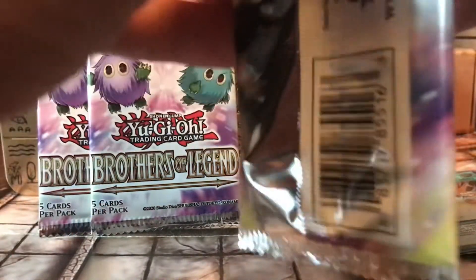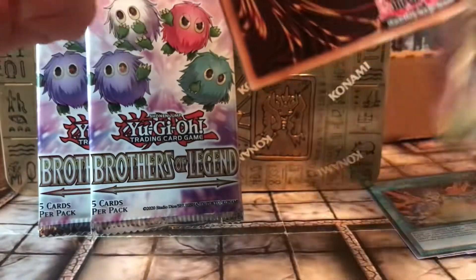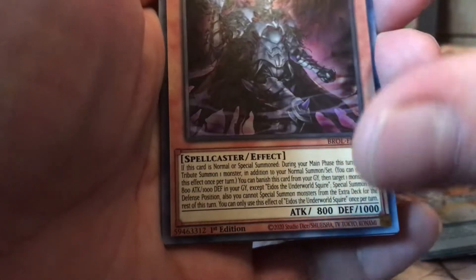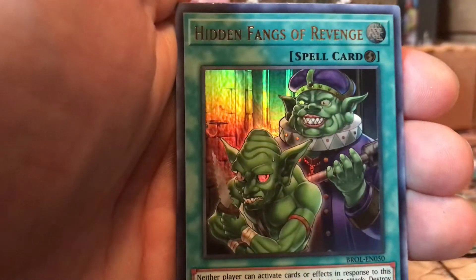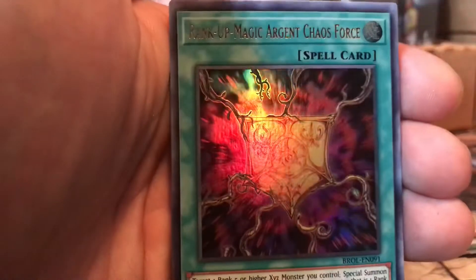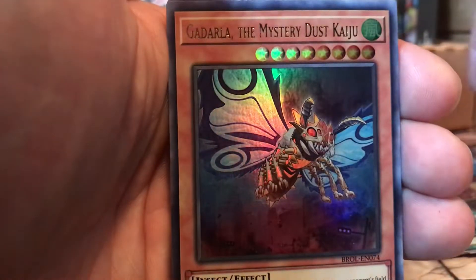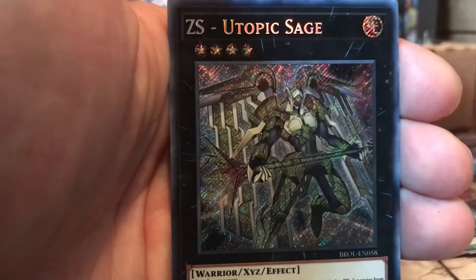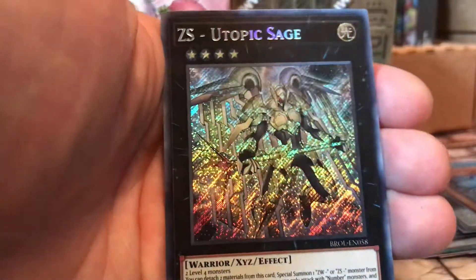Let's see what we can get here. The Underworld Squire. Hidden Fangs of Revenge. Rank Up Magic Aging of Chaos. Dusk Cajun. And ZS Utopic Sage — I grabbed one of these the other day. Nice.